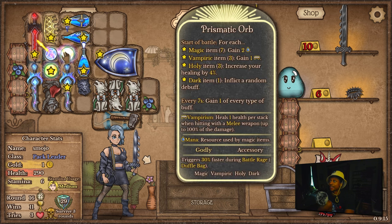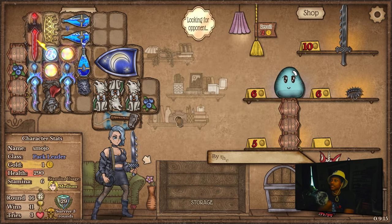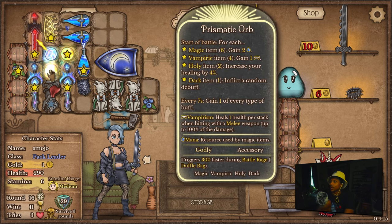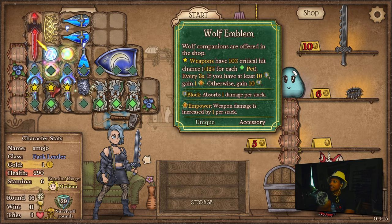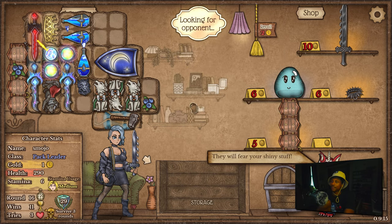I wasn't thinking about that — having the Prismatic Orb on this Moon Shield. Because the Moon Shield is both a holy item and a magic item, so that's actually pretty nice. This is looking as good as it can. I was looking at this blueberry — I could put it right there, but do I really want to move the armored piece? There's nowhere else I can literally put it. Yeah, I think we just keep it there.